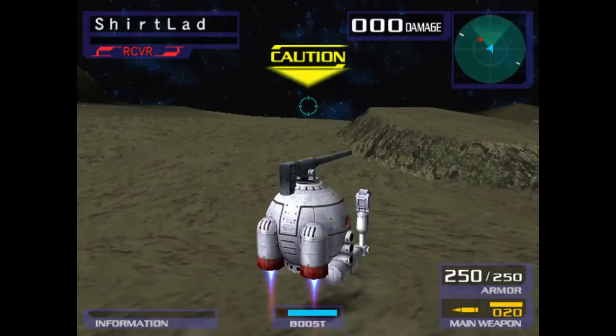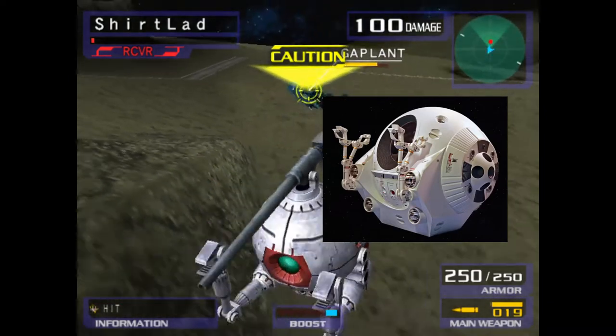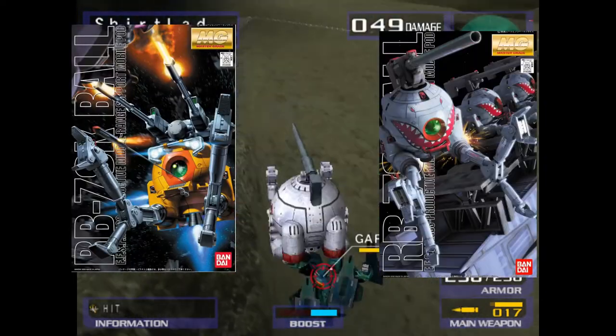The RB-79 Ball is essentially the space pod from the movie 2001: A Space Odyssey with a gun duct-taped onto it. It comes in a multitude of flavors, ranging from orange to sharp.